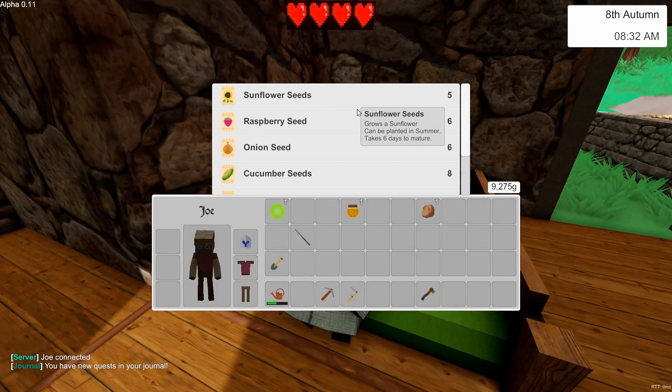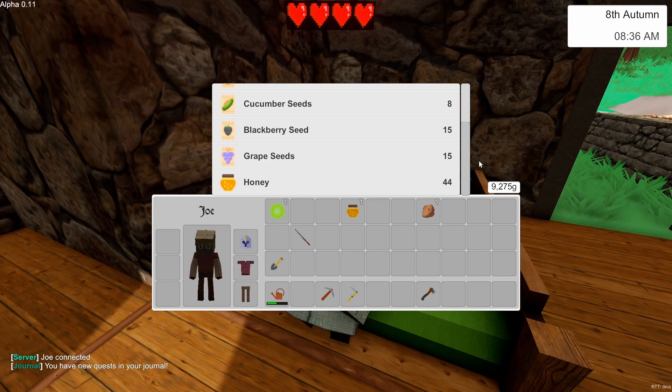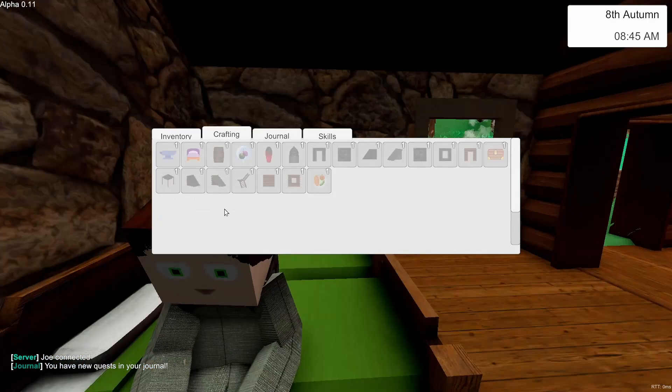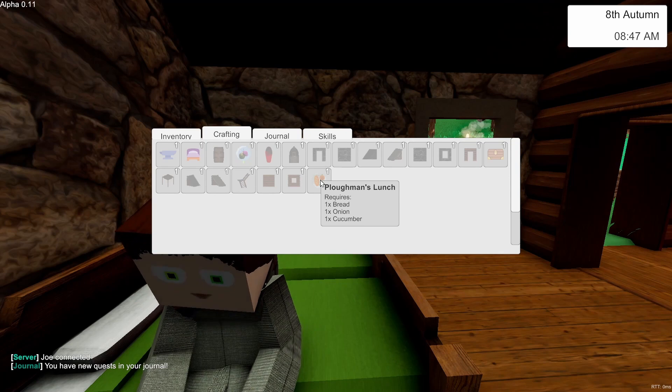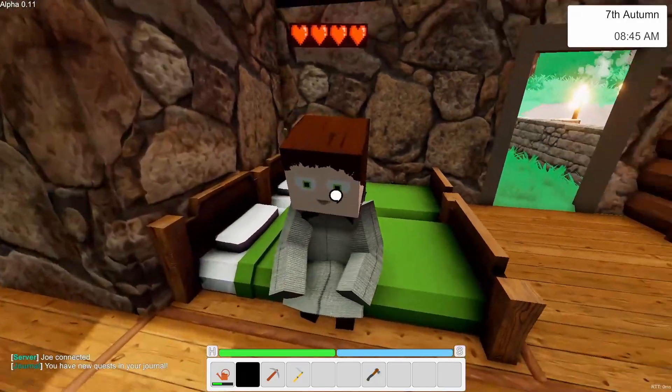She also sells raspberry seeds, blackberry seeds, apple tree saplings, sunflower seeds, onion seeds, and cucumber seeds. Using the latter two, you'll be able to make the ploughman's lunch, which you can unlock via the levelling system.